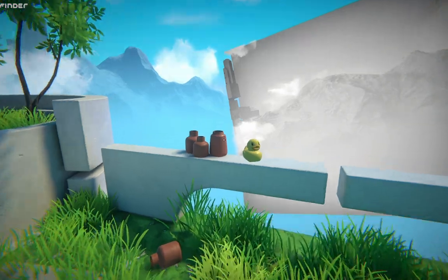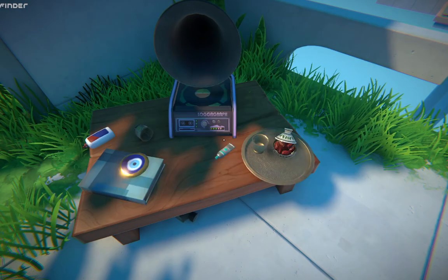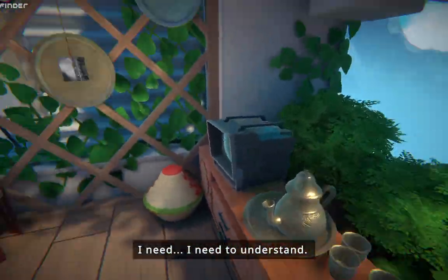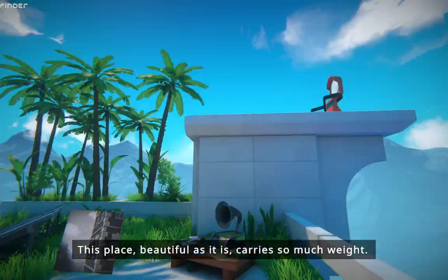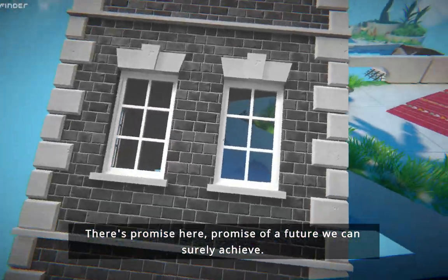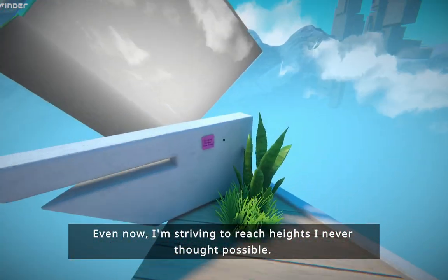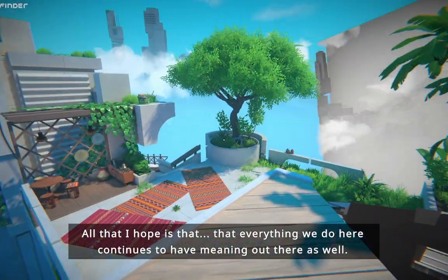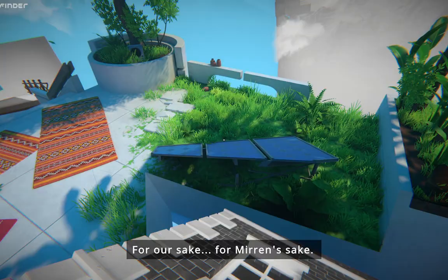Panels. Duck, anyway, we have Interact. I need to understand. This place, beautiful as it is, carries so much weight. There is promise here — promise of a future we can surely achieve. Even now I'm striving to reach heights I never thought possible. All that I hope is that everything we do here continues to have meaning out there as well. For our sake. For Mirren's sake.